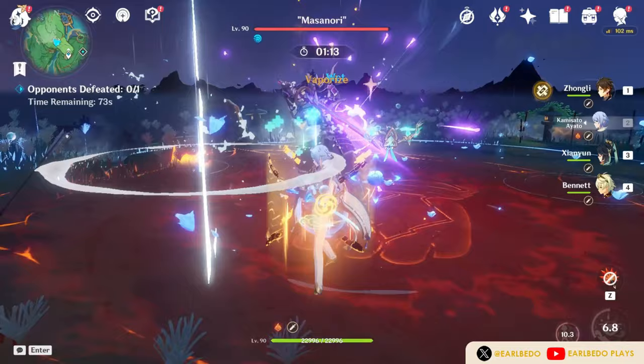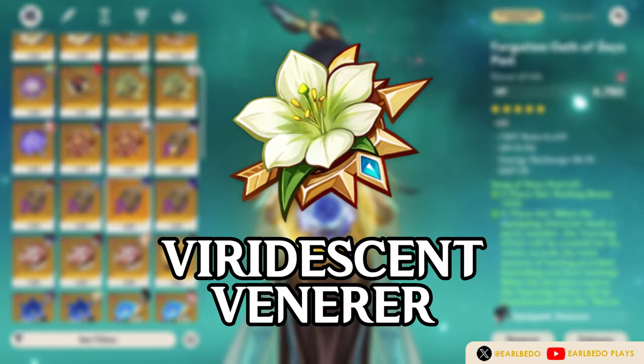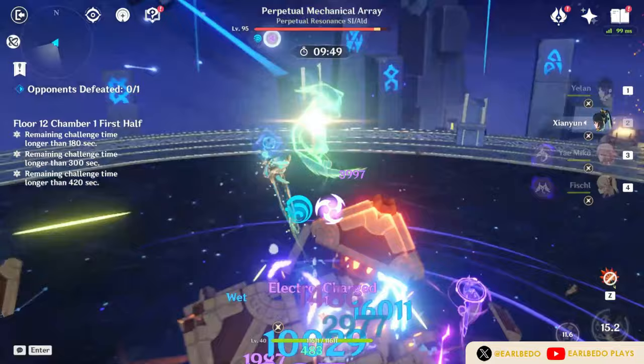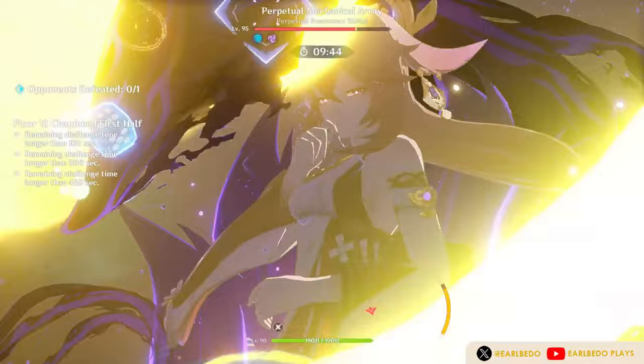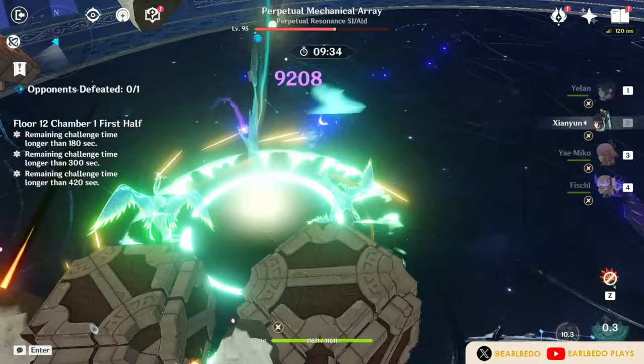Viridescent Venerer is one of the top artifact sets for elemental and reaction-based teams, since the 4-piece set shreds elemental resistance of enemies when swirling. It also gives 15% Anemo damage bonus from the 2-piece. However, Xiao mains will not enjoy this since it cannot shred Anemo resistance. If you will solely use her for Xiao teams, it's best to use Noblesse Oblige or Song of Days Past.